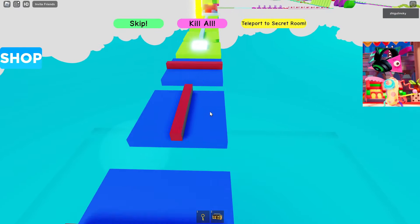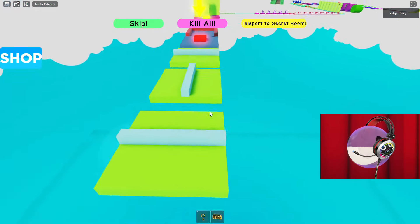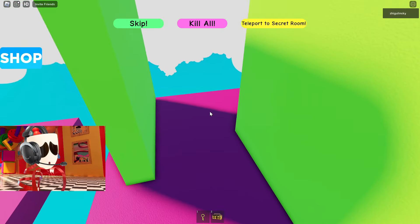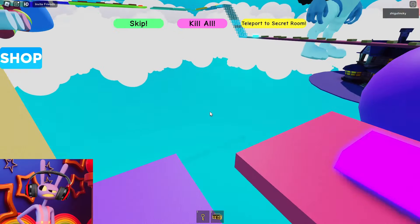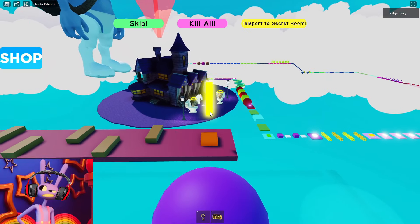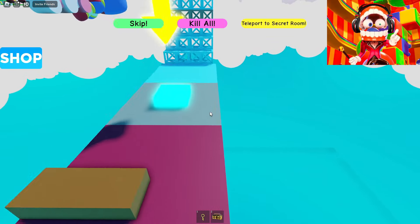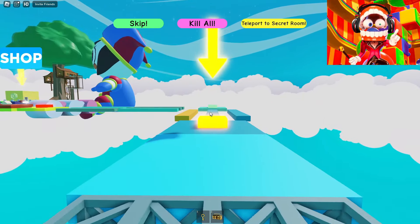I hope we're pretty close to the end of this obby. It's a shame there is no progress bar. We can't see how close we are to the finish line. I think the main thing is to just keep running forward and not stop. Now we need to run between these walls as quickly as possible. I was surprised at how I managed to do it. It seems we are already very close to the end of this game. I think we should run to that huge treehouse. Again this staircase that pushes us back — she always pissed me off.